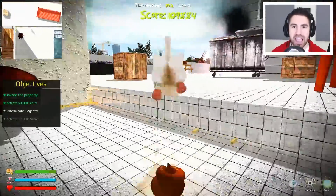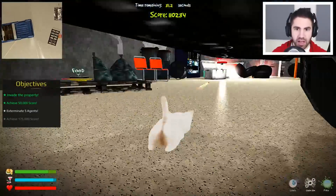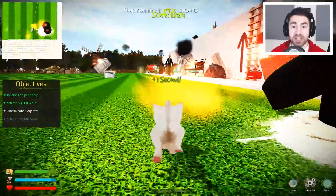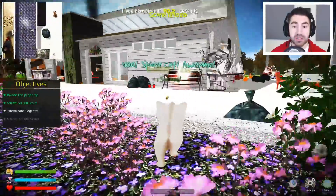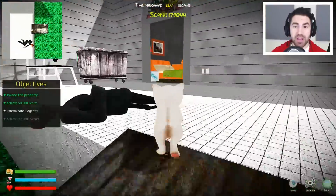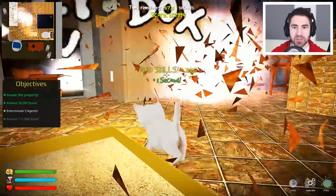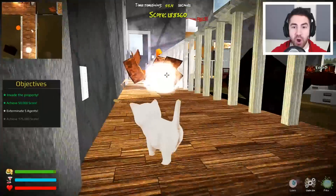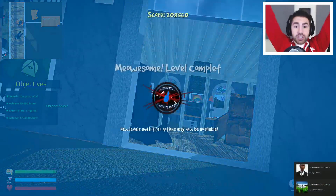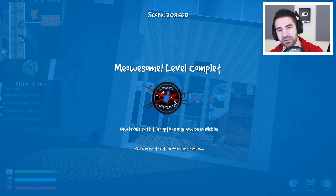Where are these agents? Where are they hiding? Oh, a truck — let's take out this truck! I just threw a bunch of grenades under it. We are getting this score, I just don't know if I can find all the agents in time. There's another agent — that's agent number three! There's an arrow. We just climbed up the ladder — nice. We got another agent! One more agent to go. We did get the 175,000! Where's that last agent? There's a litter box. One more agent — there he is! There's the last agent, kill him! Yes! Level complete! New levels and kitten options may now be available. We did it!